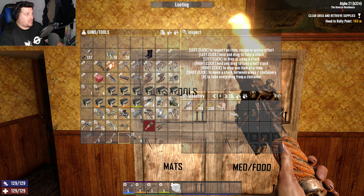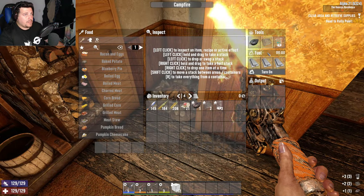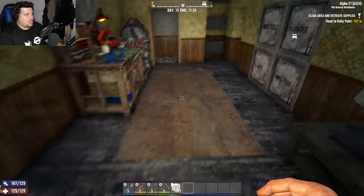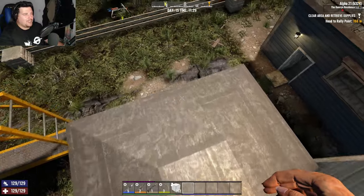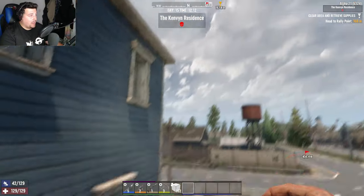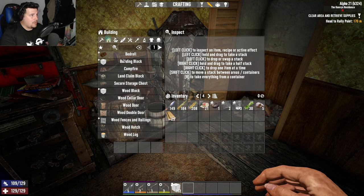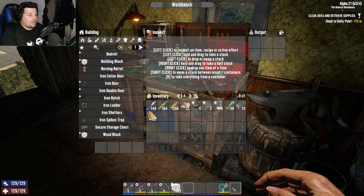I want to take everything if I'm honest. I'm not sure — maybe I'll take the important stuff. Oh — do I not have a land claim block? I've not put a land claim block down! I don't have an axe. For god's sake — I shouldn't have packed away my stuff. So we got the stone — that took forever. Land claim block, bedroll, double bedroll — where's the land claim block? Land claim block — 30 seconds on that.